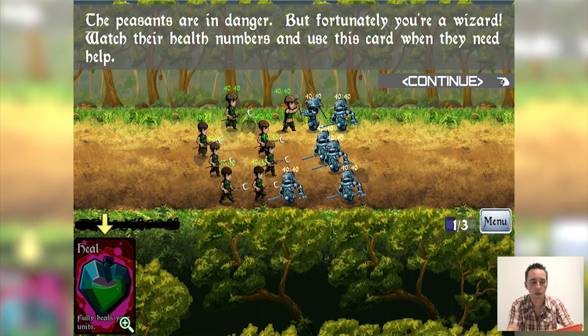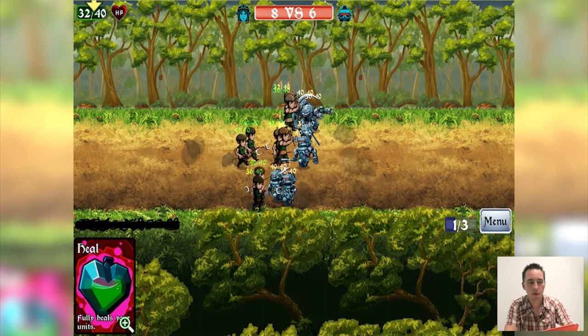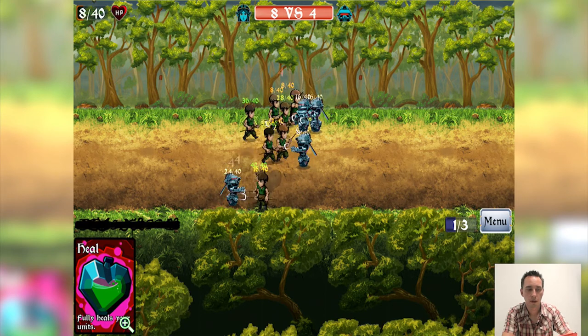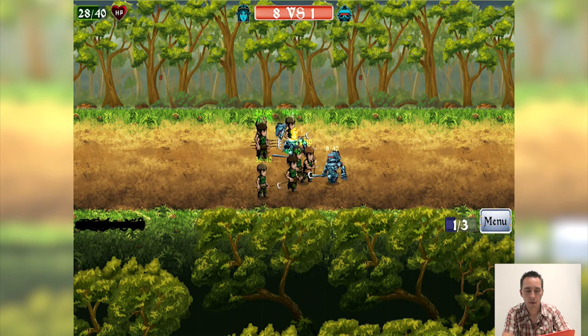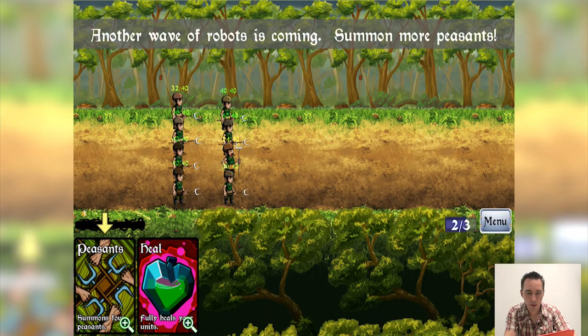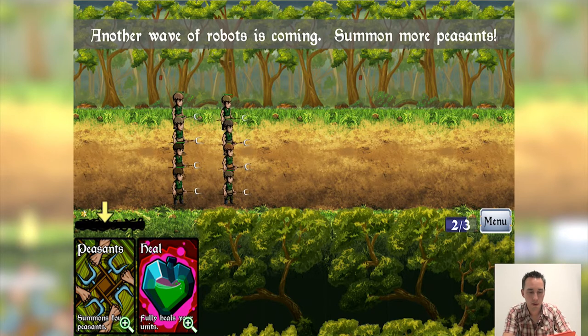The peasants are in danger but fortunately I am a wizard. You can watch their health numbers and use the heal card when they need help. The top left of the screen shows the vitals of your least healthy unit. Once we clear the text dialog we can see: 32 out of 40, 28, 24. I'll wait till they get below 10 and then play the heal card — and all guys are back to full health. In the settings menu you can switch from numbers to a health bar if you prefer; bars are less intrusive but also show less information.